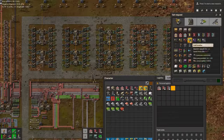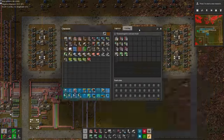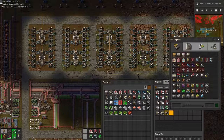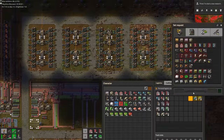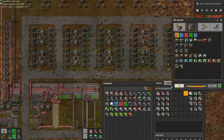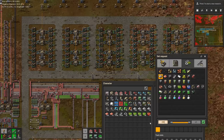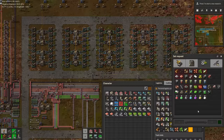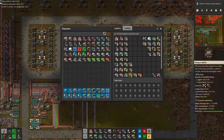Now let's reap the fruits of our labor. Let's set up some personal logistics requests so that we never have to manually scrounge around for base building materials — the logistics bots are going to deliver me all the things, as well as get rid of all the things I don't want anymore, which they'll deliver right back to the correct buffer chests. It was quite a chore to set up, but as we're probably looking ahead to a long long game still, it was well worth the effort.